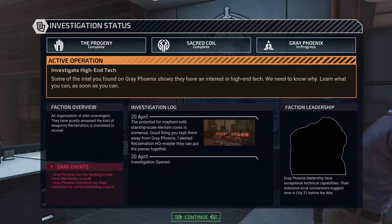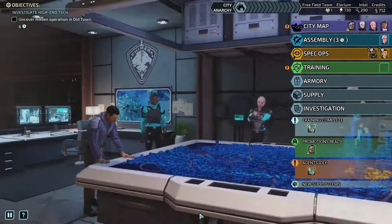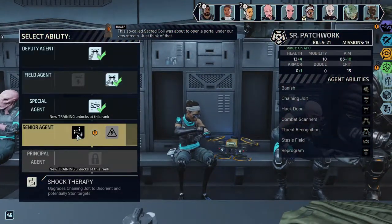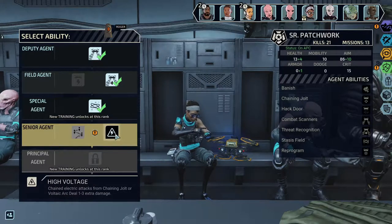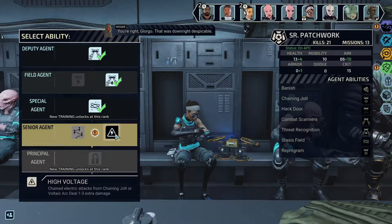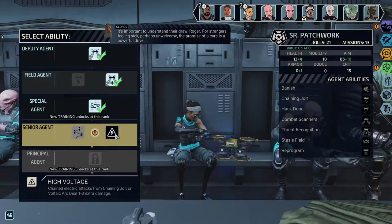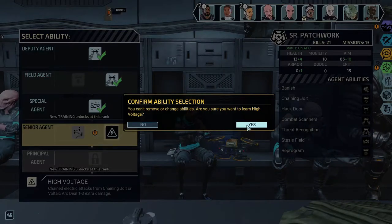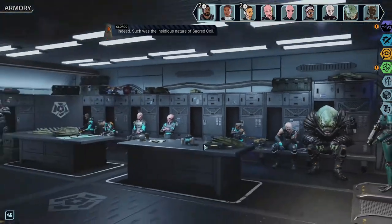Gray Phoenix is after large quantities of Illyrium. Why do they need that much power? Illyrium access would allow them to refine an explosive powerful enough to kill Mayor Nightingale. Gray Phoenix has the means — find out if they have the motive. There are a lot of Muton signs, so maybe this has something to do with the gene therapy and the Sacred Coil.